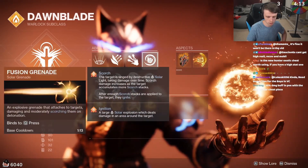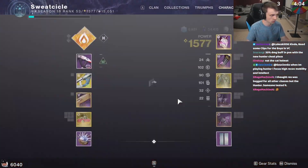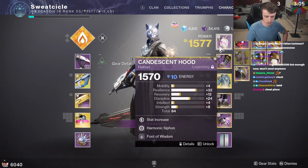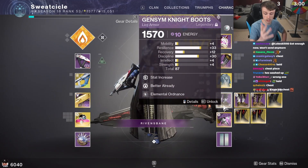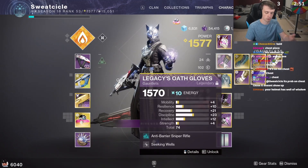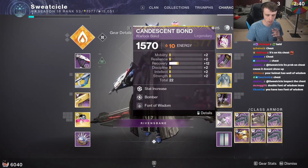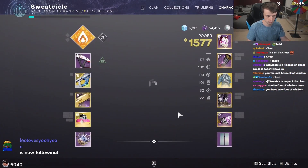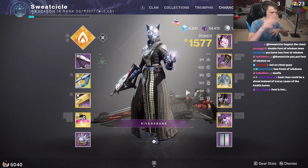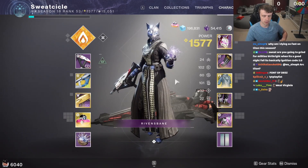Here's my Warlock. I'm running fusion grenades — they're busted; make sure you have this. Fusion nades explode twice. Icarus Dash, and then some specific fragments I personally like. As far as armor mods go, everything revolves around getting grenade kills with Elemental Ordinance. Every time I get a grenade kill it spawns a solar well, Seeking Wells brings those wells to me and also to my teammates. Font of Wisdom gives me faster super regen — tier 10 Intellect for a few seconds. The big thing about Starfire Protocol: you place down Emp Rift, basically tag enemies, and get infinite fusion grenades.